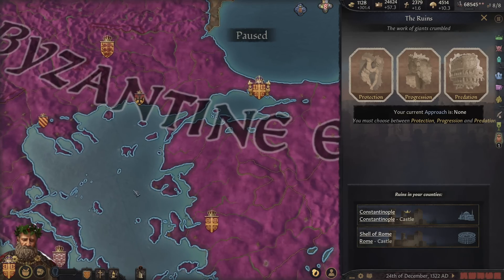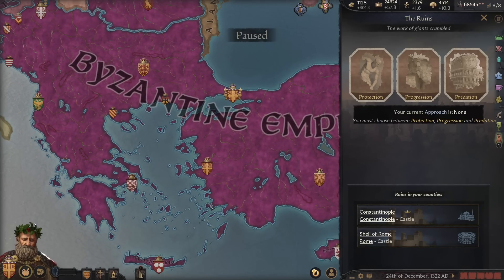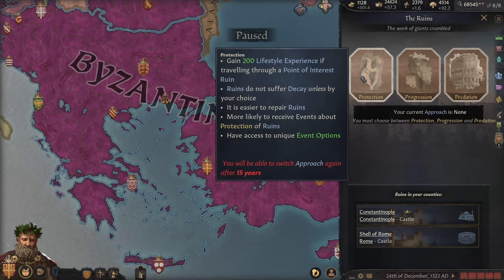We've got three approaches to dealing with the ruins in our realm. We've got Protection, which gives us lifestyle experience if we travel through a point-of-interest ruin. Ruins do not suffer decay unless by choice — maybe if you're Iconoclast you might roleplay destroying some ruins. It's easier to repair them, and we're more likely to receive events about the protection of ruins and have access to unique event options. You can switch approach every 15 years.